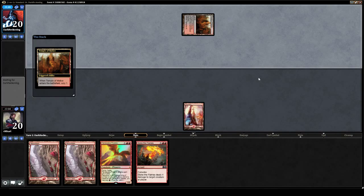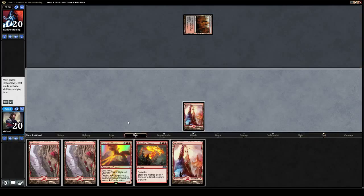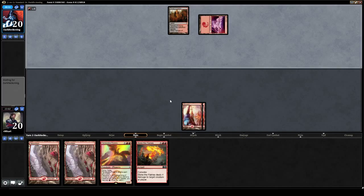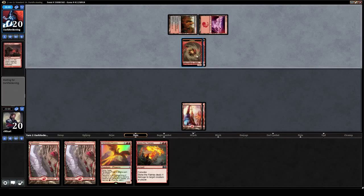We're playing against Black-Red Dragons, which is actually a deck very similar to the mid-range version of red that we're playing. They just gain Thoughtseize and some removal that we don't have access to, but we do have like 16 burn spells in the deck. Didn't see Dragon Fodder last game — so that's new to me.